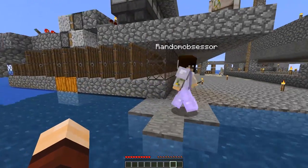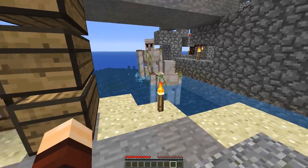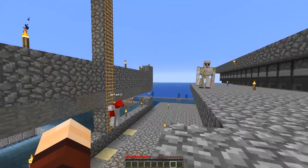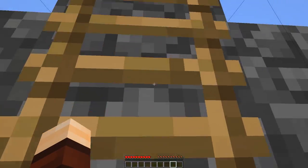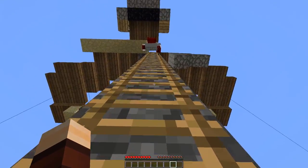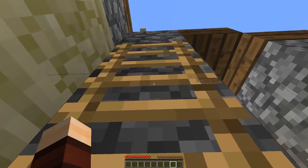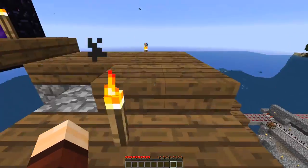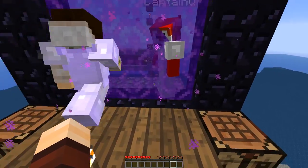That looks totally like an Iron Farm — I can see exactly how it's supposed to work. Oh, over here — these guys are just doing spins. Yeah, they're having a fun time. Yeah, the easiest way will be through the nether here, which is a work in progress as well. Everything here is always a work in progress. I can't wait to start building.